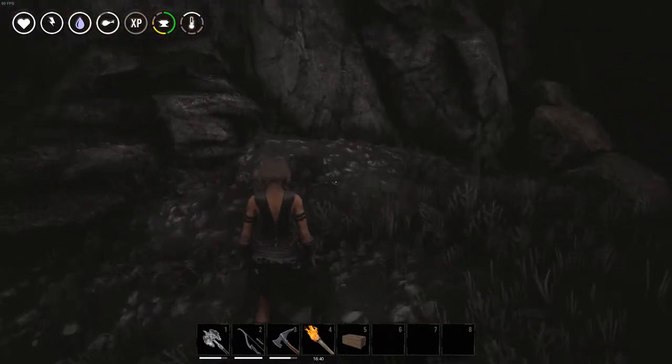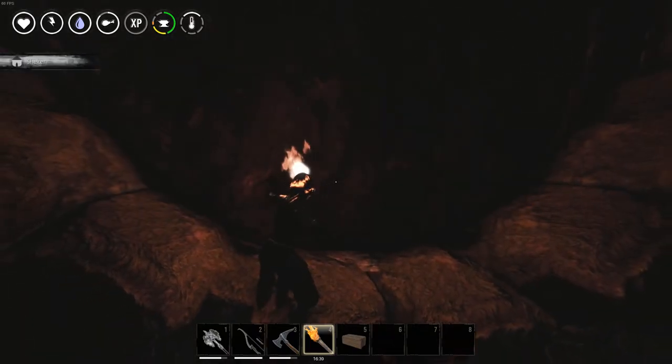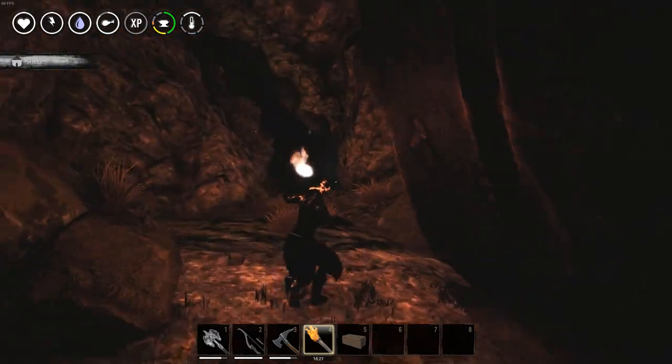Okay guys, we're back and I've got the demon blood in my inventory. Let's see what happens when you come stand here — let me take out a torch — there we go. I press E and it opens up!